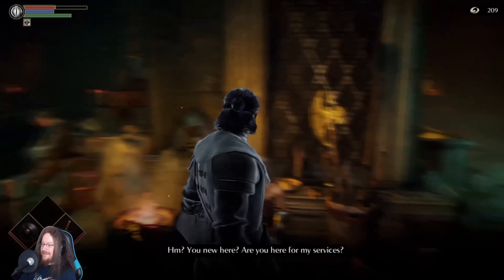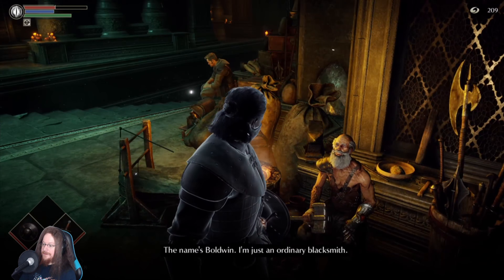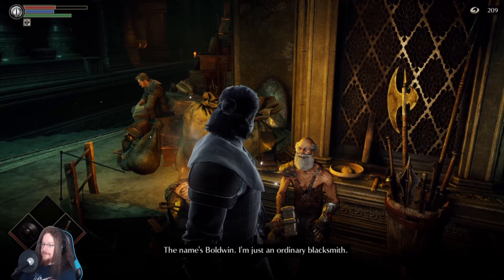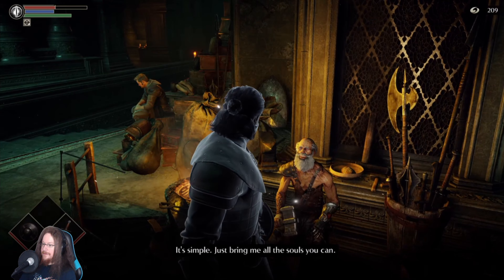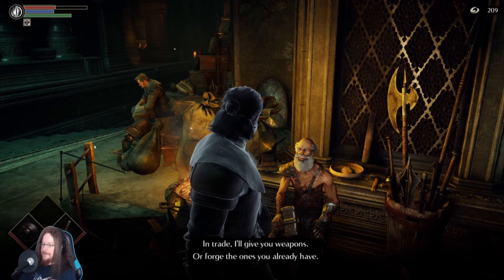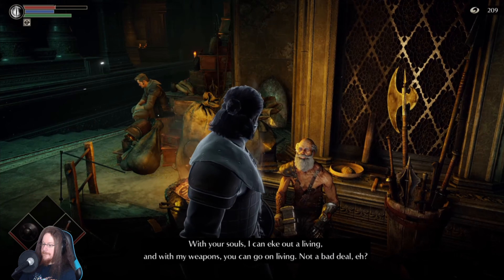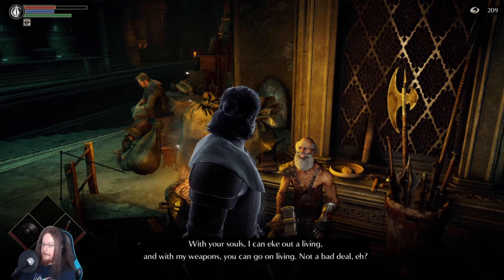Hmm, you new here? Are you here for my services? The name's Baldwin, I'm just an ordinary blacksmith. Just bring me all the souls you can - in trade I'll give you weapons or forge the ones you already have. With your souls I can eke out a living, and with my weapons you can go on living. Not a bad deal, eh?